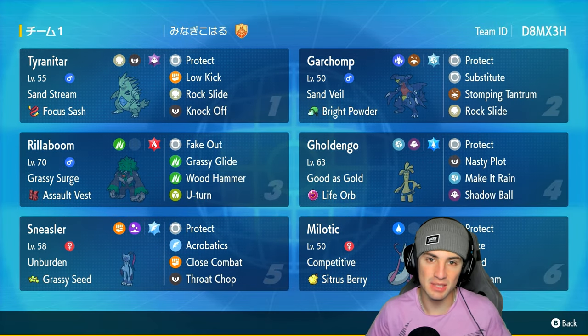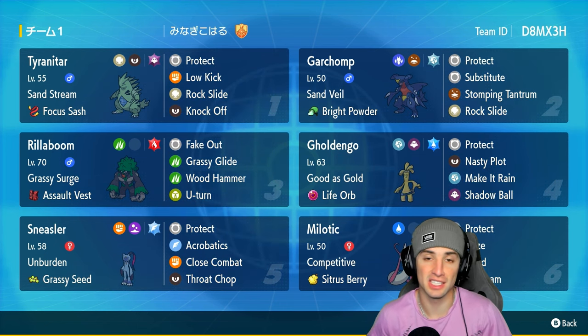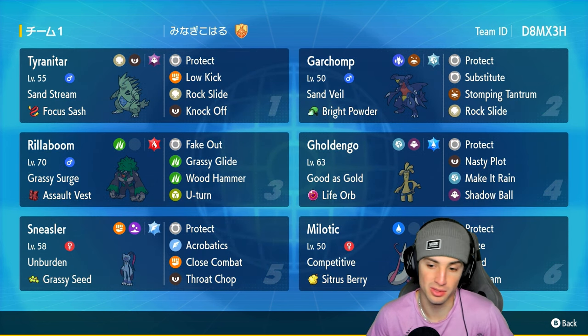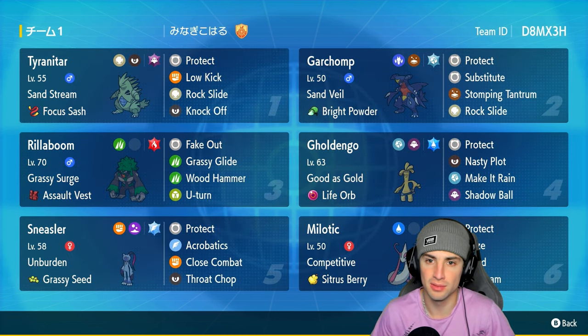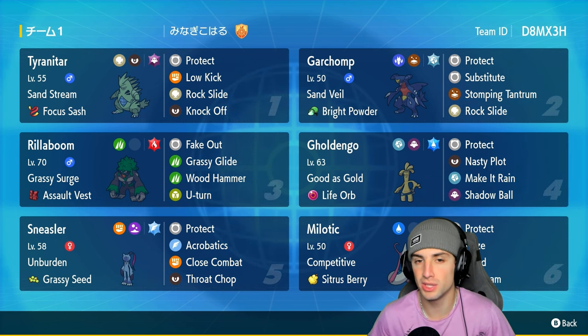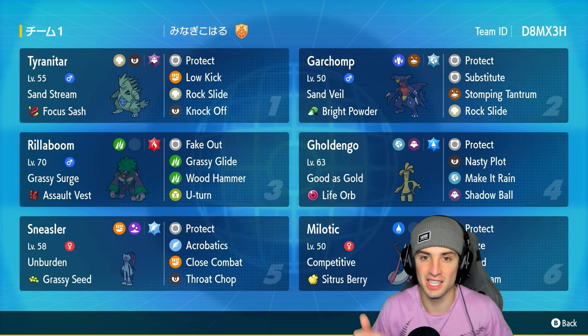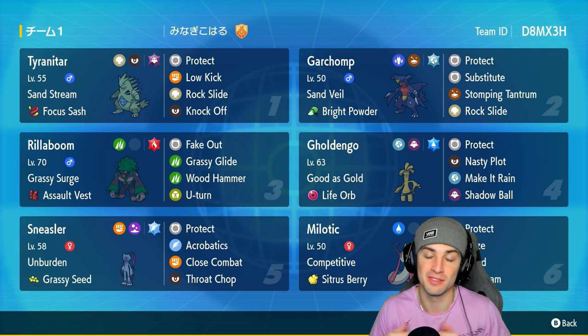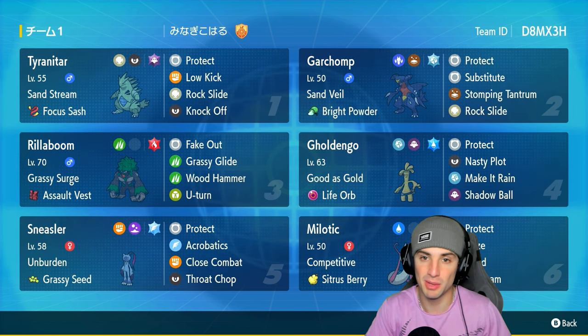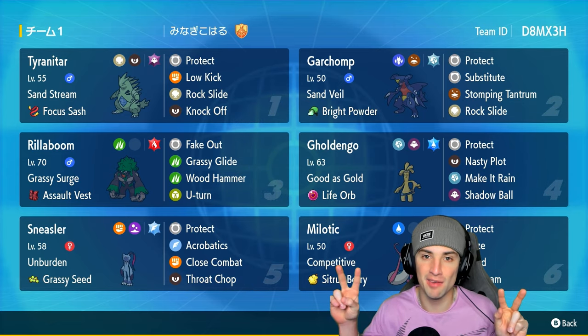3-0! A perfect record! There you go ladies and gentlemen — one of the best teams for Ranked Regulation G. If you want to rent this team I highly recommend it — the rental code is at the top right-hand corner. We are top 2000 Masters and we went 3-0. This team can do it all: Tyranitar, Garchomp, Rillaboom, Sneasler, Milotic to deal with Dondozo, and Goldenglow. That's gonna be it for today's video — if you enjoyed, smash that like button, subscribe, and I'll catch you on the next one!